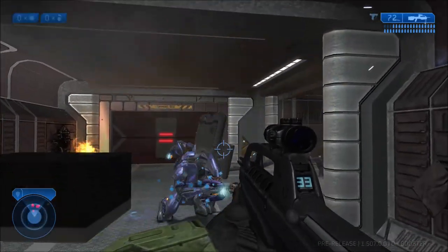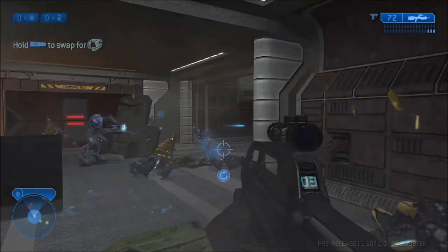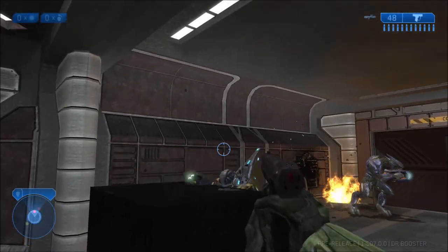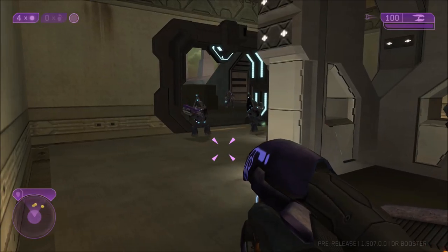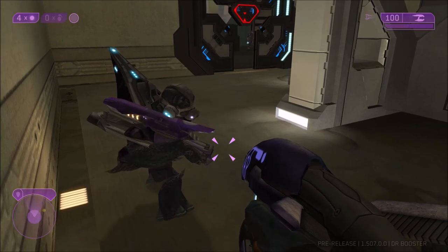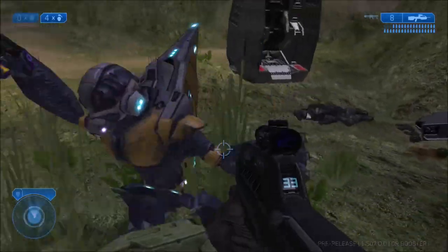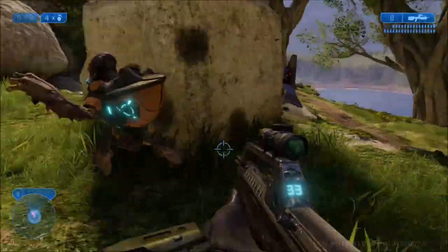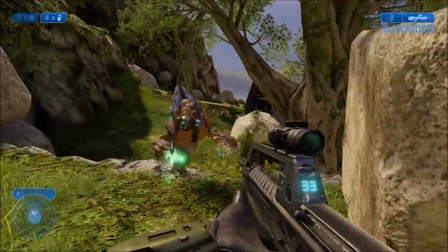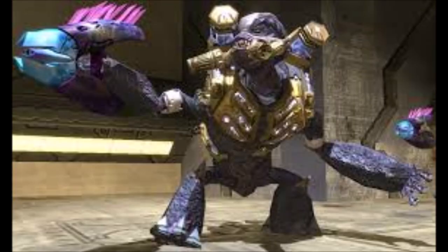The Grunts of Halo 2 also got a boost in their AI. From time to time you'll actually see them interacting with things in the world around them, which is something they could not do in Halo CE. As you can see, this Grunt right here is climbing on top of a crate, an ability the Grunts did not have in CE. They also took on the role of carrying and manning their own plasma turrets, which was new to Halo 2. This is a graphical comparison between the Grunts of Halo 2 and Halo 2 Anniversary, which looks completely unique to this game alone. There were also a couple missions in Halo 2 where you played as the Arbiter and fought Heretic Grunts, which looked completely different.